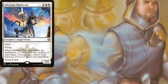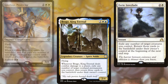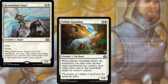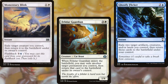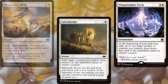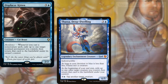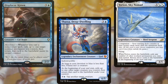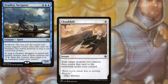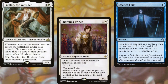Glorious Protector, Brago King Eternal, Eerie Interlude, Restoration Angel, Felidar Guardian, Ghostly Flicker, Momentary Blink, Ephemerate, Teleportation Circle, Displacer Kitten, Thassa Deep Dwelling, Yorion Sky Nomad, Deadeye Navigator, Cloud Shift, Essence Flux, Preston the Vanisher, and Charming Prince make up our Flicker package.